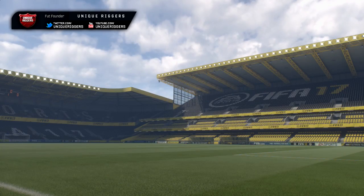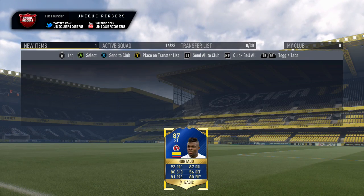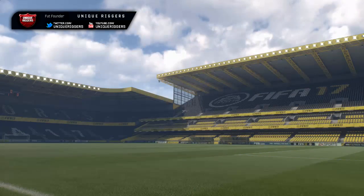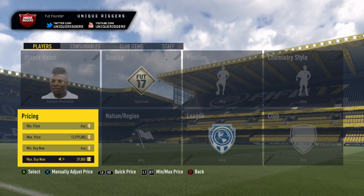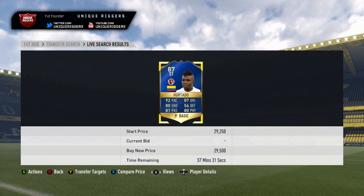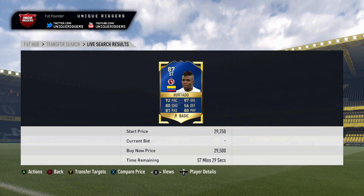Going to go on my next snipe. Going to pick up this guy for $24,000. For the profit on him, going to be like $3,000 or $4,000 after EA tax, so it's going to be an okay amount on this guy. For the cheapest one, it's just below 30K — $29,500. Going to list him up at $29,000.